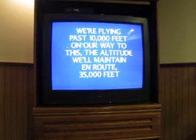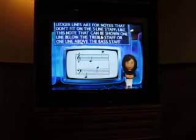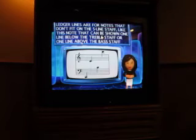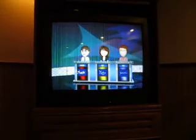We're flying past 10,000 feet on our way - the altitude will maintain en route 35,000 feet. Under the Sea for 400. Kelly will present this clue: Ledger lines are for notes that don't fit on the five-line staff, like this note that can be shown one line below the treble staff or one line above the bass staff. What is middle C? Good for you. 600, you get to pick.